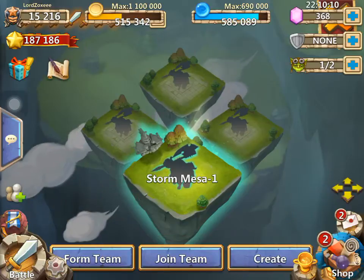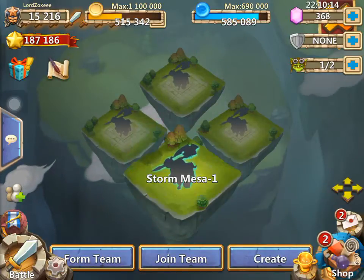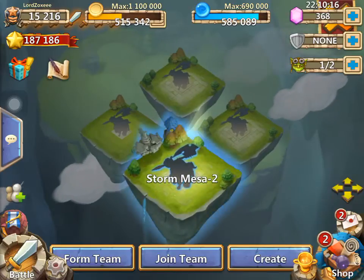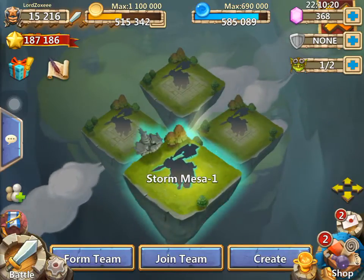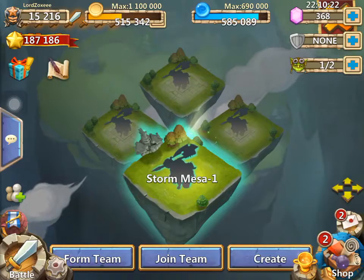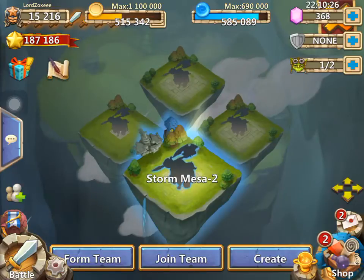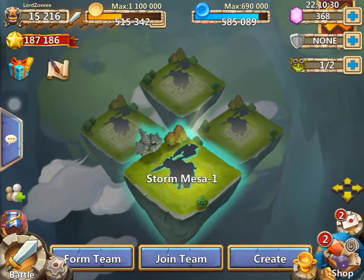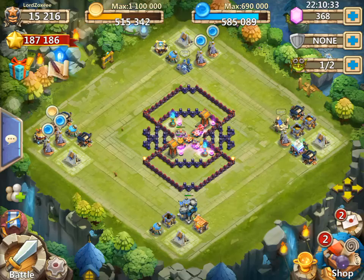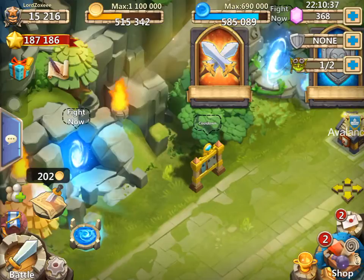If you click in battle — boom — there's your base, your home base. Sorry I messed up your base, but this is a huge glitch. Click shop, exit out, you still have it. Interesting glitch, right? You can see the X at the gym part — click that, boom.